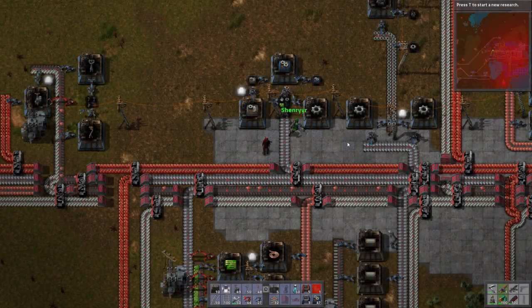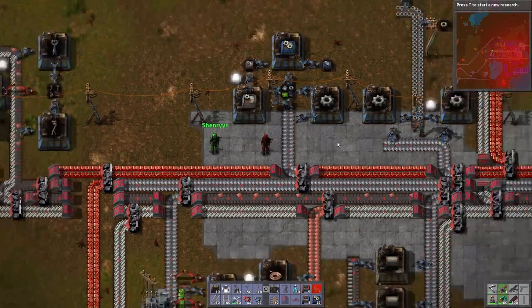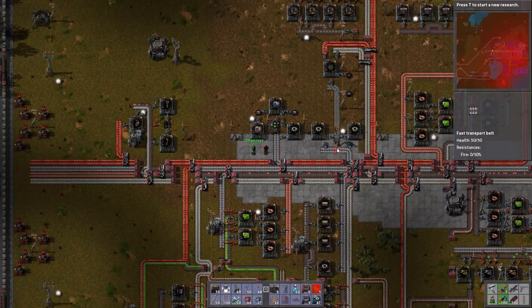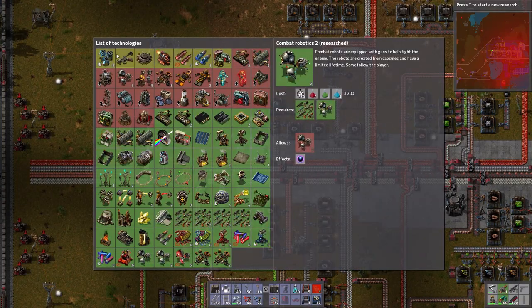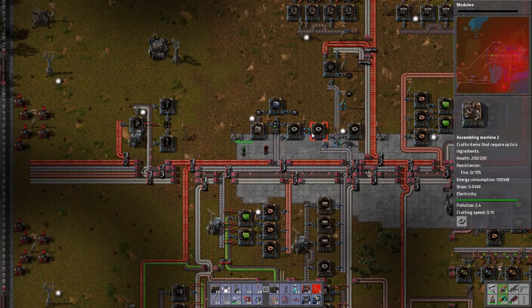Welcome to the Factorio Beginner's Guide with Count Avakula and Green Luigi. To begin this episode, the very first thing we're going to do is start researching modules. They will probably be done before we're finished explaining what else we're going to be doing.